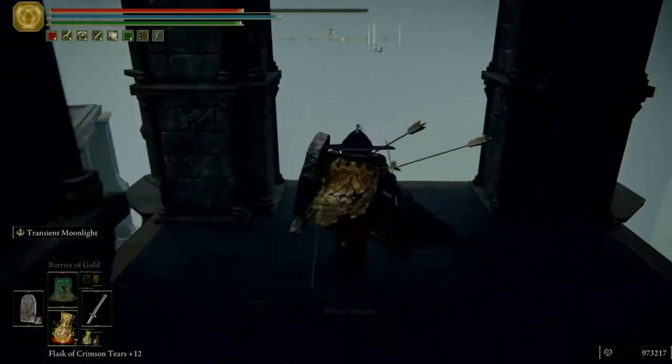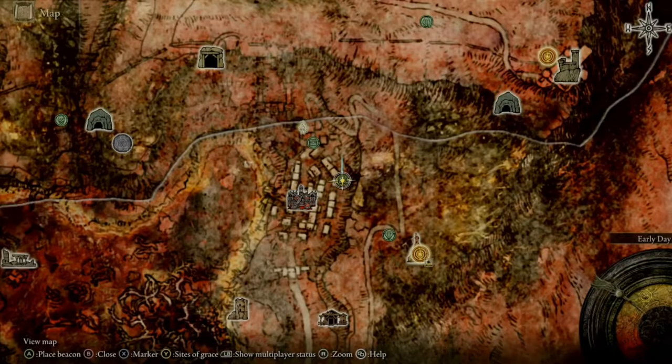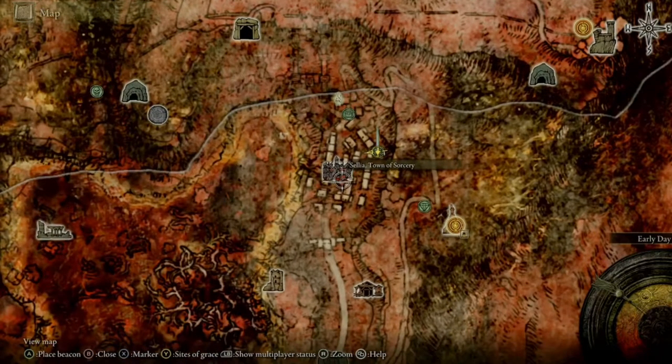And here is our second imbued sword key. Our last imbued key can be got in a chest right here in Celia, Town of Sorcery.